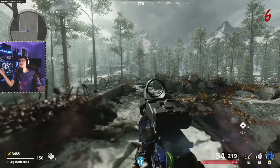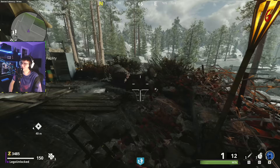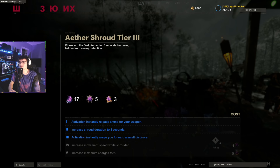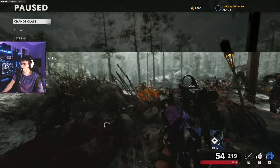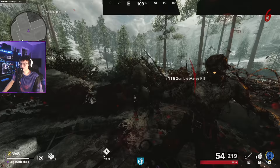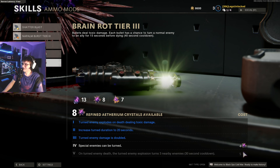Welcome back. Outbreak just came out and with that they made pretty much everything have a tier 4 and a tier 5, some of those things being actually insane. We have enough crystals to go ahead and upgrade one thing to tier 5. One of the things I was most interested in that I think could be really strong — the ammo mod. The very first thing we're going to get to tier 5 is Brain Rot, and we're going to test out exactly how well it performs.